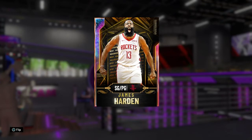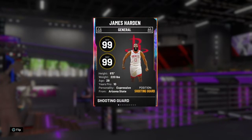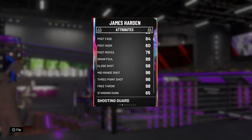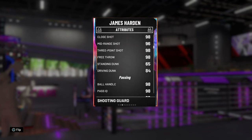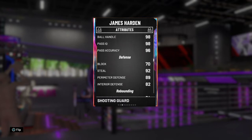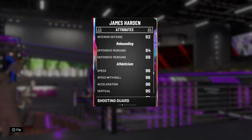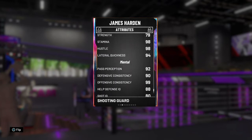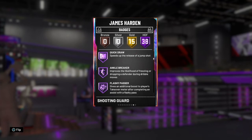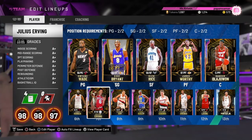On to my bench, I've got Galaxy Opal James Harden off the bench — six foot five, no diamond contract yet. His driving dunk is only 84 which is pretty low compared to other opals, though still great on a card. He used to only have Gold Quick Draw, but with Hall of Fame Quick Draw his release is money now.